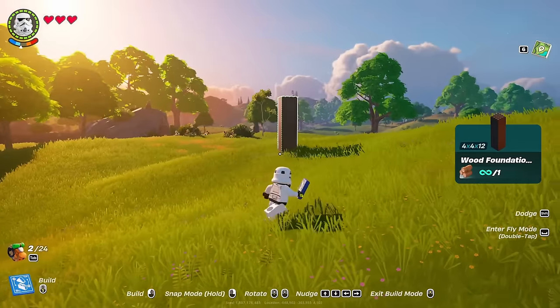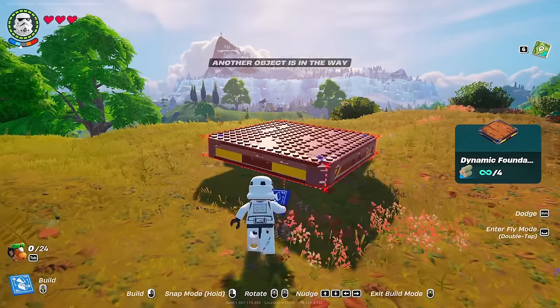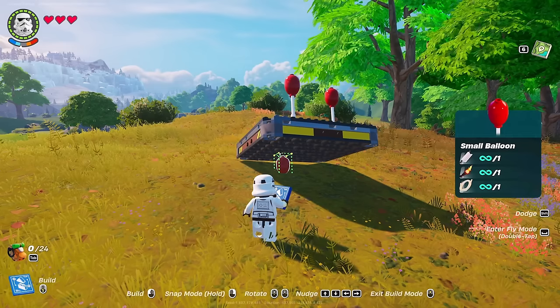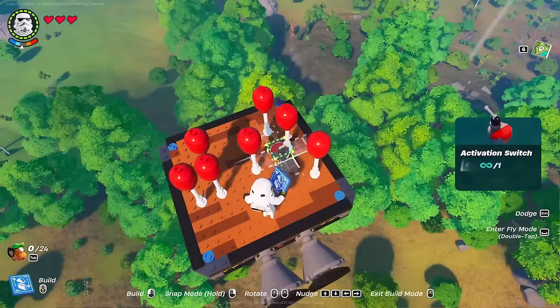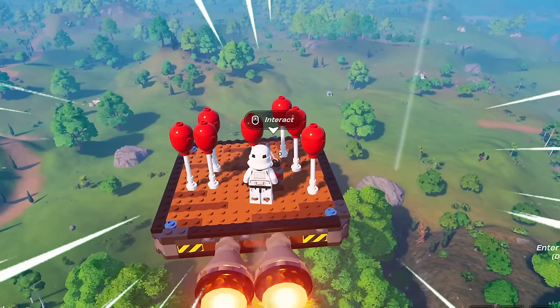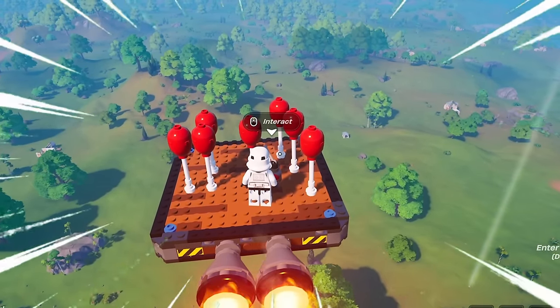I wanted to make a vehicle that was sheep-proof. I've had a bit of a brainwave — we can make a flying machine. If we do that, we get some balloons. I should probably stand on it while I'm building it. Oh hell yeah, then I get an on switch.